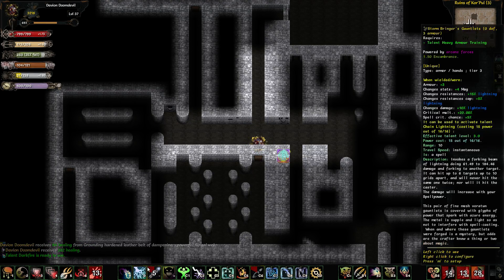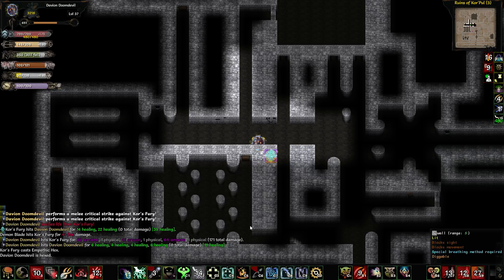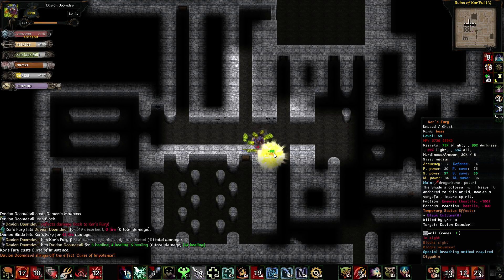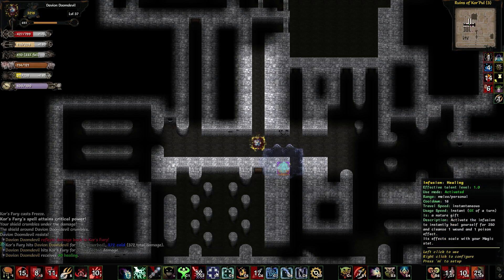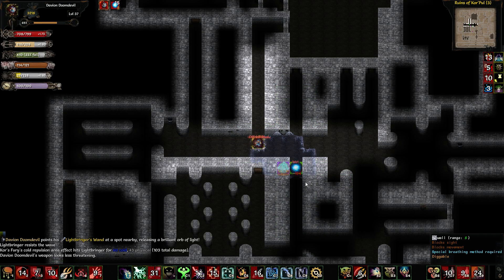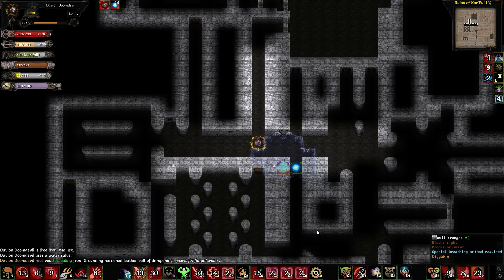There he is again — Force Fury. I'll activate this. I'll block him. Get rid of that. Try confusing him. He'll knock me back in a moment but that's fine. Try to freeze me again. Heal up. Just drop this right there. Zap him with that. Get rid of that.